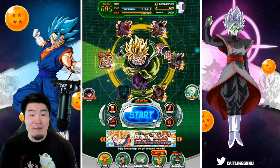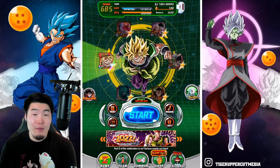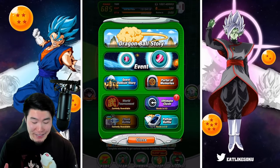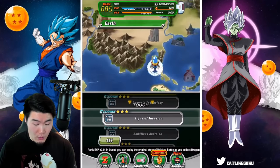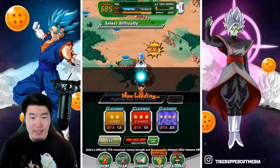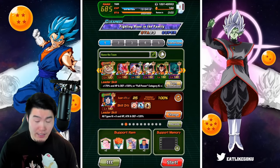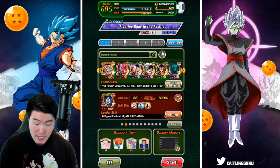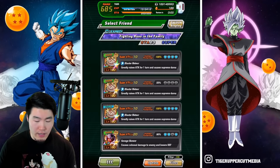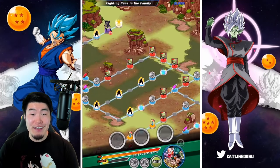Unfortunately, because of the way that the auto map feature works, 23-8 for auto link farming is very, very bad. I'll show you exactly what I'm talking about by jumping into the stage. Let's go with a standard team — I'm trying to link level a bunch of my new LRs — and for the friend, let's go with a Biz Broly for the attack all. We're going to jump in and see how this goes.